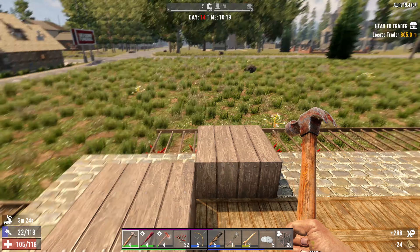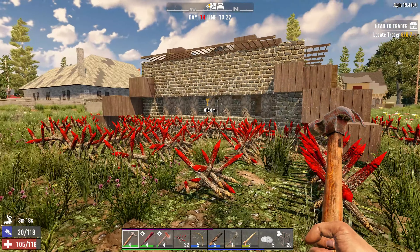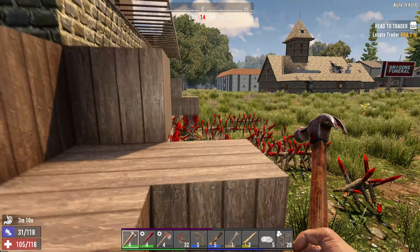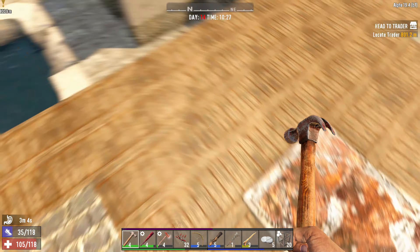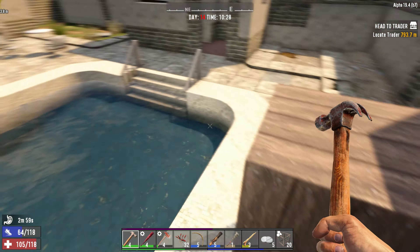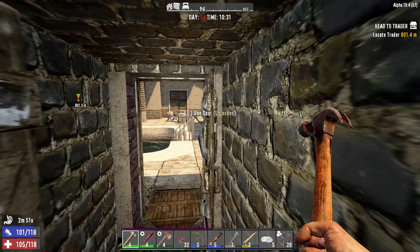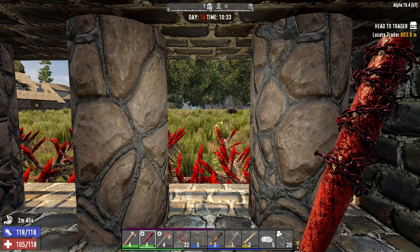So the idea is that they will not be motivated to come up these stairs. The idea is that they will try to rush me at the stone pillars. Because if they try to go up these stairs, their only pathing is going to be not through this — because this registers as incredibly difficult to get through. They're going to try to path down here and get through not one, but two of these doors.